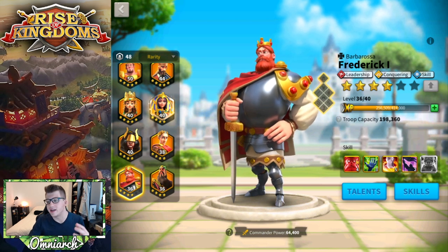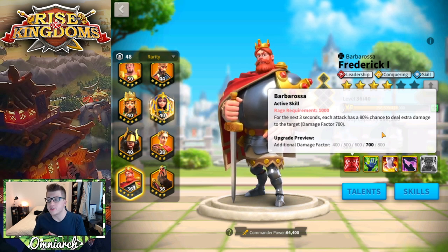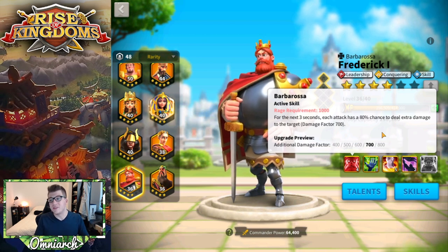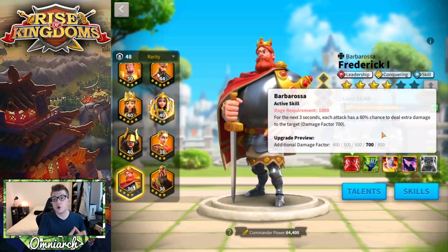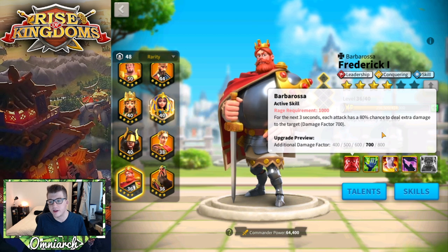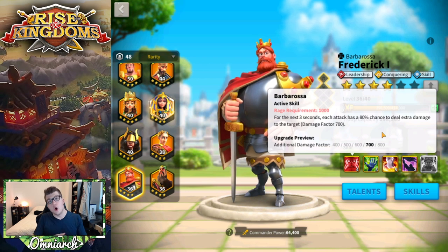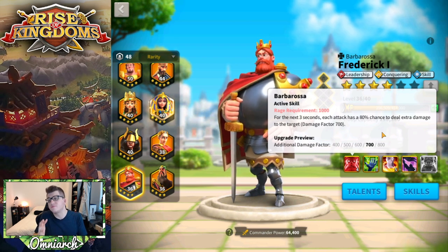His first skill is called Barbarossa and has a rage requirement of 1000. For the next three seconds, each attack has an 80% chance to deal extra damage with a damage factor of 800. That means each attack has an 80% chance to deal 800 damage factor and a 20% chance to deal zero damage factor. If you hit that 800 damage factor each turn for all three turns, you're dealing 2400 damage factor total. If you do the math over time with that probability built in, Frederick will deal roughly 1920 damage factor to a target.